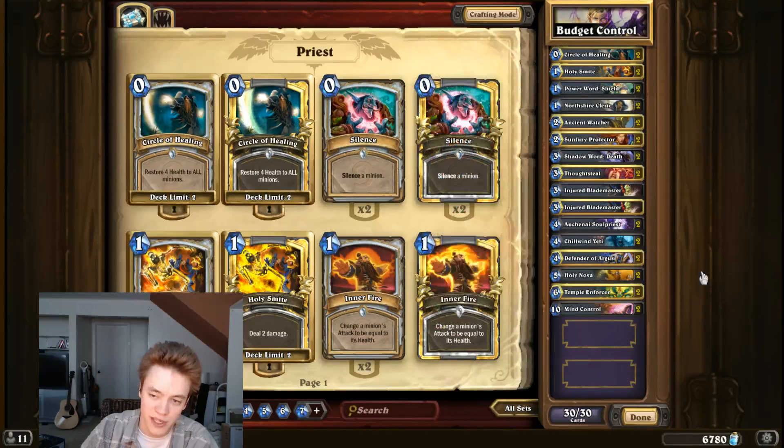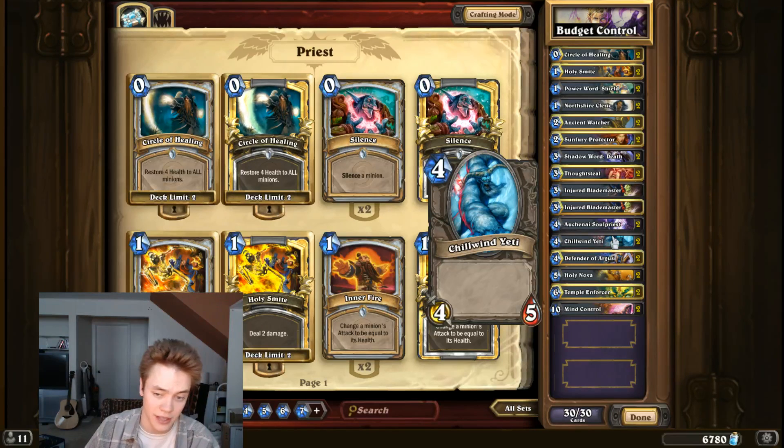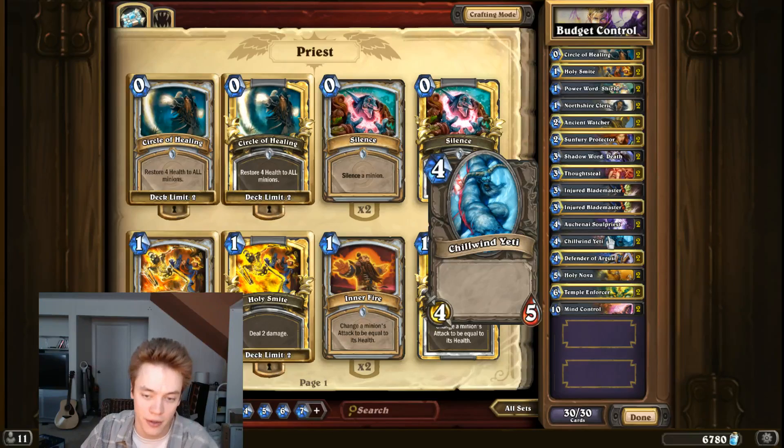Even though you don't have those cards to combo with it, it's just a really powerful effect. A lot of times you can kill something with a Yeti, play another creature, and then heal up your Yeti for zero mana. Sometimes you don't have the mana available to use your Hero Power to do that.